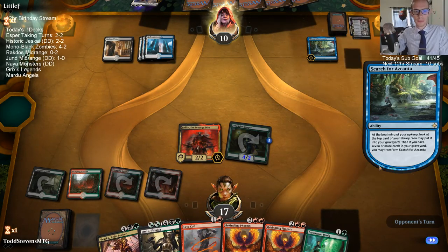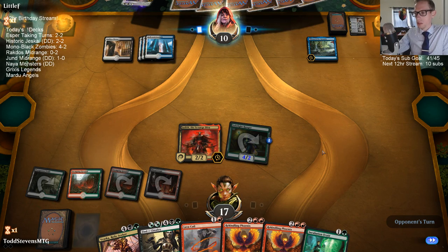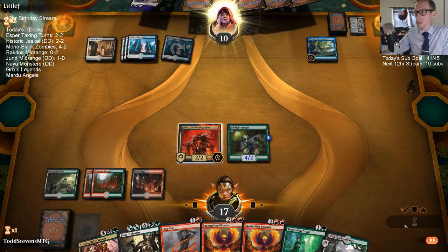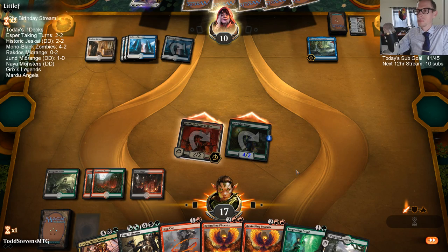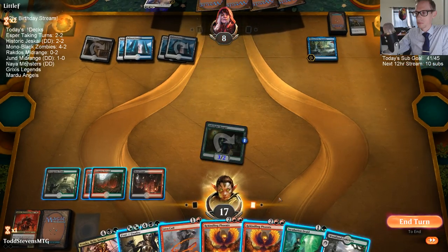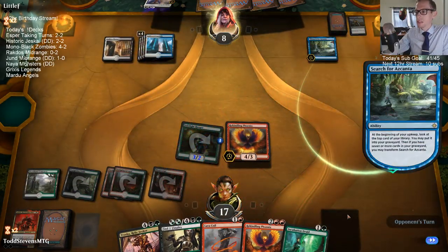I want to draw lands, deck. I want to get to this Vraska Relic Seeker. Our opponent's probably wanting to draw lands as well, especially black mana. Alright, Wildgrowth Cemetery is a good draw. Syncopate would have got me there — I should have just played my land because of Syncopate.